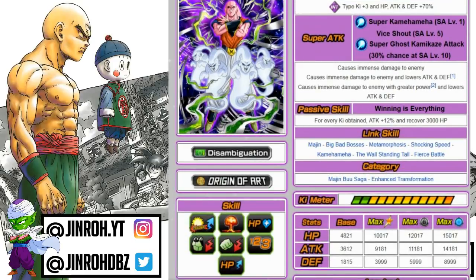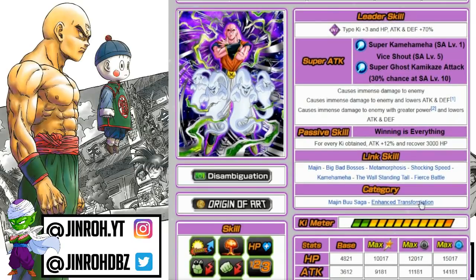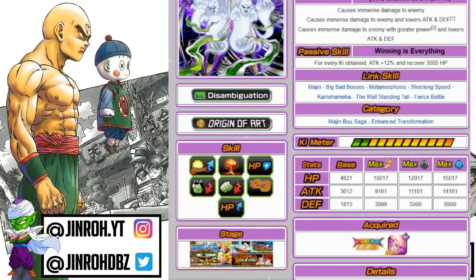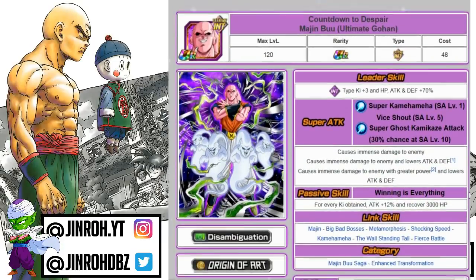Link skills — you might run into some key issues, but Shocking Speed is a pretty popular link skill that a lot of units tend to have, especially on the Extreme type. This guy is a pretty good unit overall. Categories: Majin Buu Saga and Enhanced Transformation — he's probably better off on the Enhanced Transformation team because there are a lot of units that share similar link skills. Still a pretty decent unit and the card art has always been one of my favorites. HP is 15,017, attack 14,181, defense 8,999.